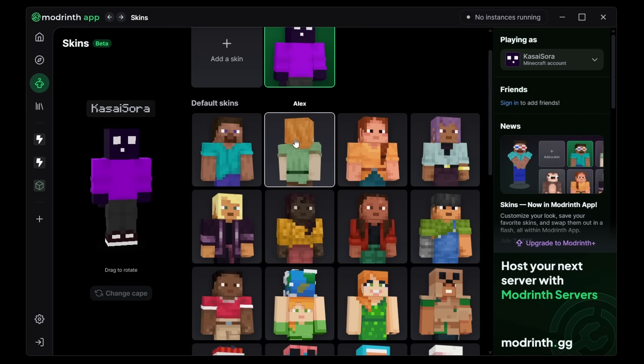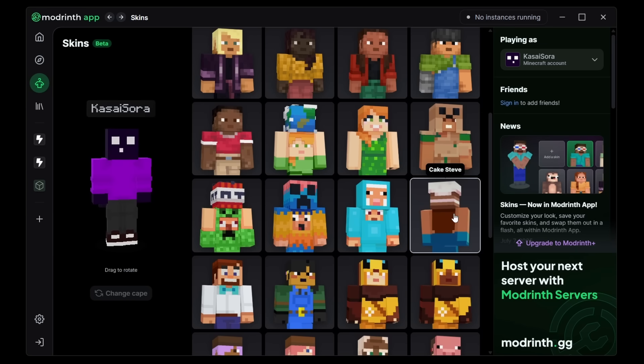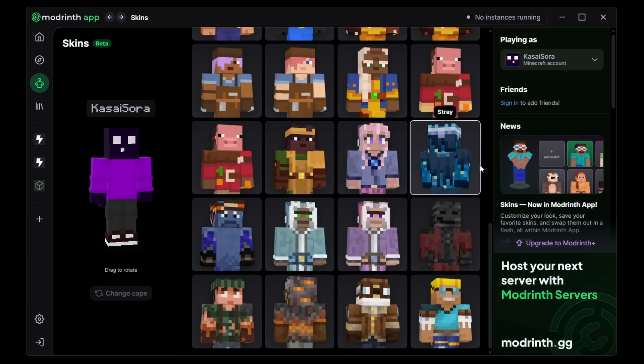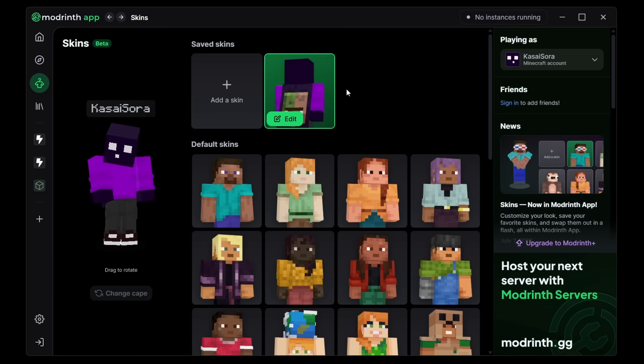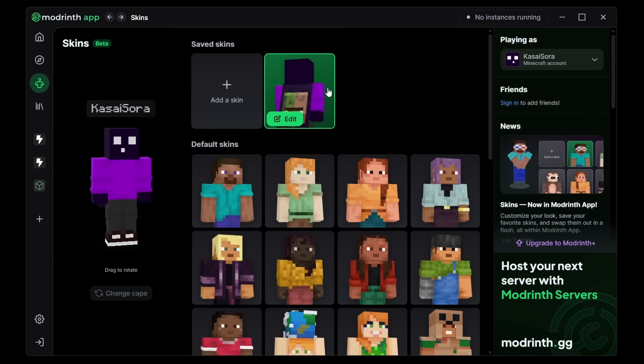Of course, it is a skin changer, so you can very easily change your skin here. We've got the default skins that Mojang provides — like Steve, Alex, Ari, and Eve — but we also have a bunch of other skins, like Cake Steve and Creeper Piñata Cosplayer. A whole bunch of pretty clean looking skins you can choose from, which is awesome. I also love the animation — when you hover over a skin, it will turn around, and if you have a cape selected, you can see what cape you're actually wearing.